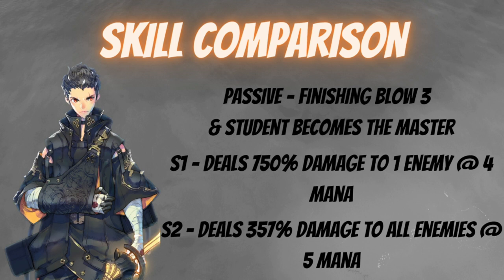For his S1, Awakened Zeon deals 750 damage to one enemy at four mana. Comparing this to Rude Zeon's S1 — which was only one mana for 300 damage — you'll need significantly more mana for this to work. His S2 deals 257 damage to all enemies at five mana. The damage percentage has increased but the mana cost is also higher, and importantly, it is no longer a burst skill — take note of that.